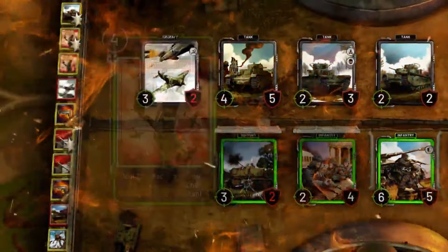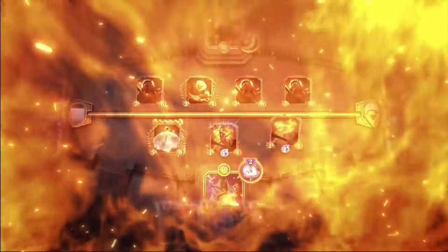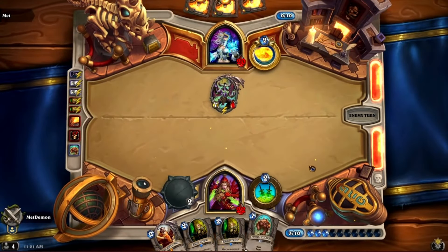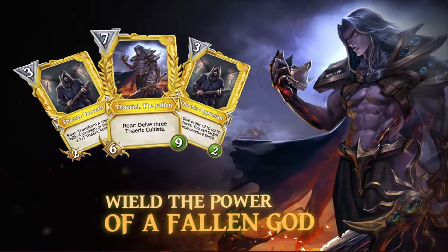When talking about digital card games, it's really easy for developers to design fun and crazy cards without noticing how they will affect the game. Sometimes when adding a new card, it creates new interactions never seen before. And other times you design a card so strong that the moment it gets played, it feels like the game is just over.